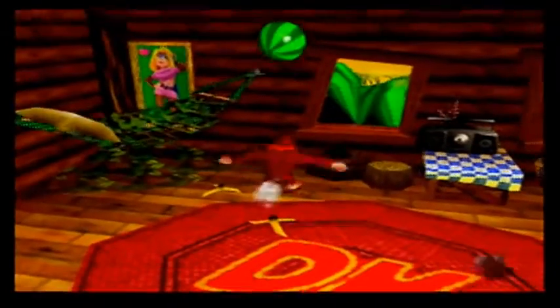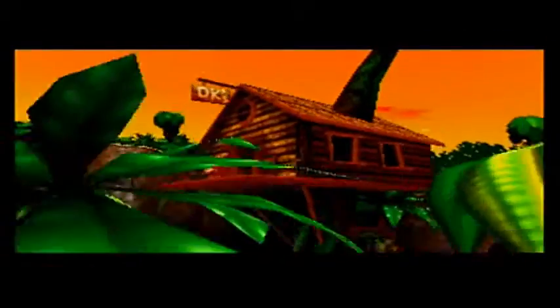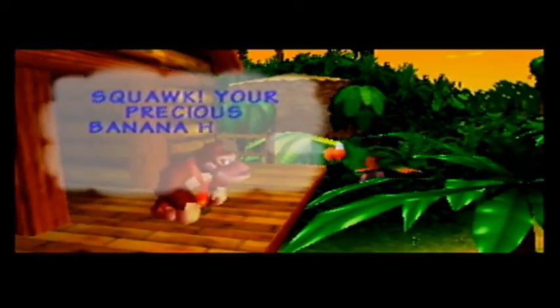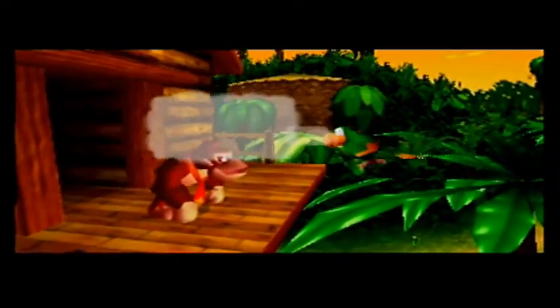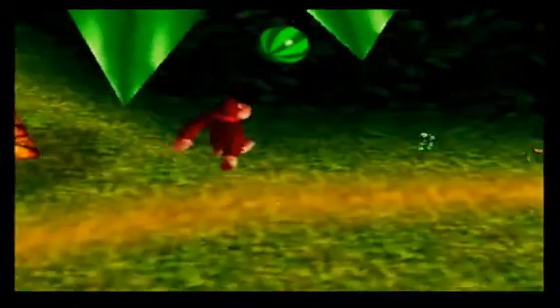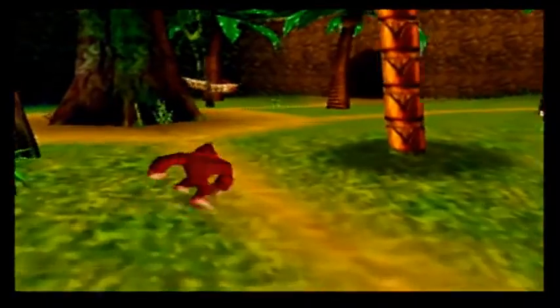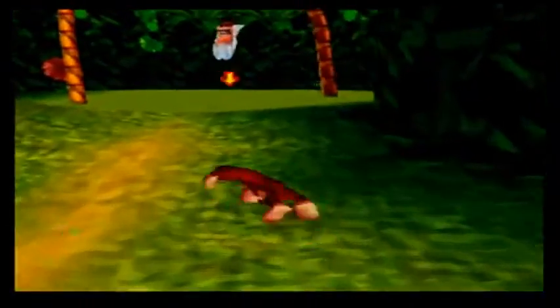And now we actually finally get to walk around. Donkey Kong's totally got a crush on Candy Kong - not a fan of Candy Kong personally. She's not as cool as Dixie or Tiny. So I'll show off the main moves. You move around, you can jump, you've got a slap attack, a diving attack, an aerial attack, long jump, high jump, stuff like that. And you can roll by pushing ZB. And Cranky Kong is now a scientist and owns a laboratory. Don't question it.